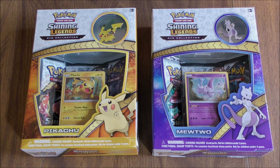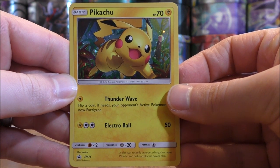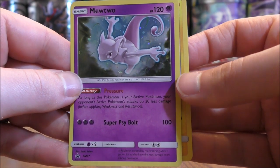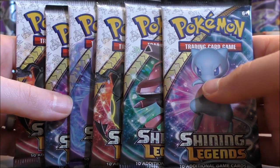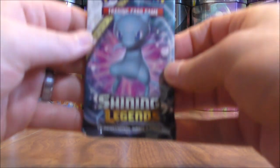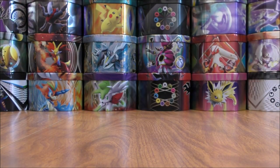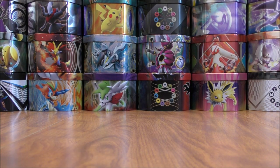So I'll get everything opened up here, show the promo cards, and then get to opening the packs. The two boxes are all opened up. Here are the two Black Star promos: Pikachu SM76 and Mewtwo SM77, plus six booster packs of Shining Legends. I'd most like to pull the Mewtwo GX — the secret rare, sort of a combination of the Shining and the Rainbow rare. You are guaranteed a rare holo in each and every pack. Inside these boxes you also get a pin and an online TCG code card.